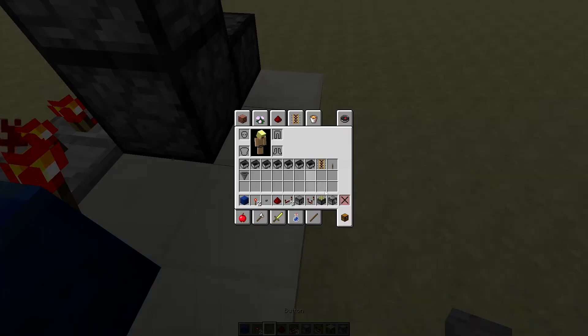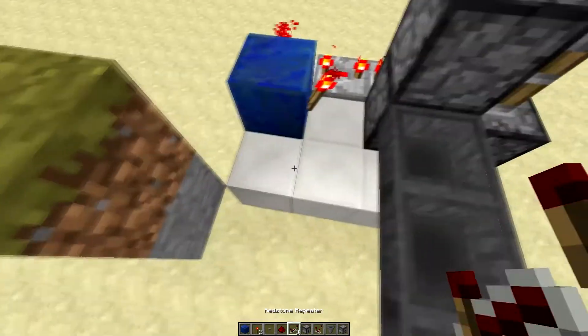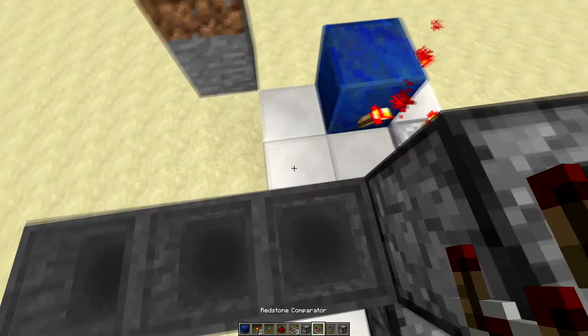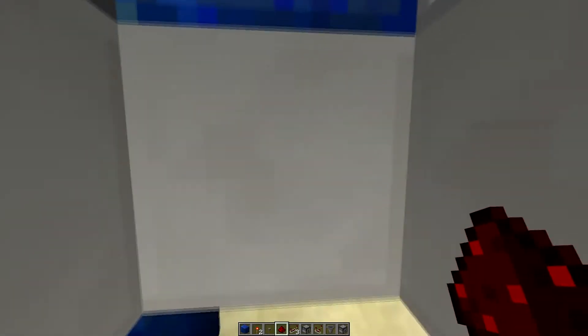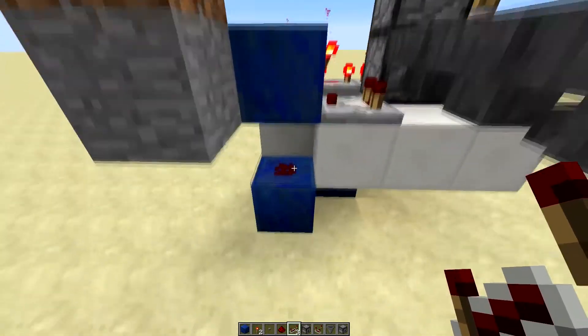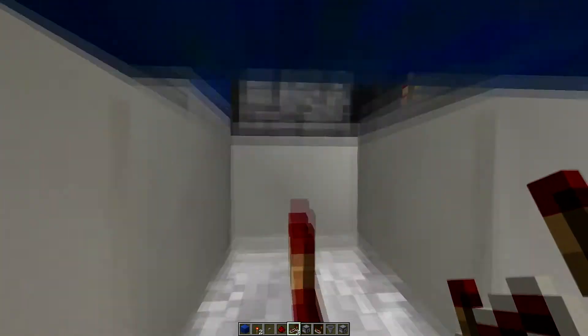Now we just need to build the hopper part. You need to put some hoppers going into here — you only need one but I'm extending it a bit. Then you need to put a comparator into this block which goes into this redstone dust, which will power this block right here. I know it's a bit compact, but as you can see from the side picture, this is powering this block, which is powering this redstone, which is powering this block, which has this redstone repeater powering this block, which is powering this dropper.